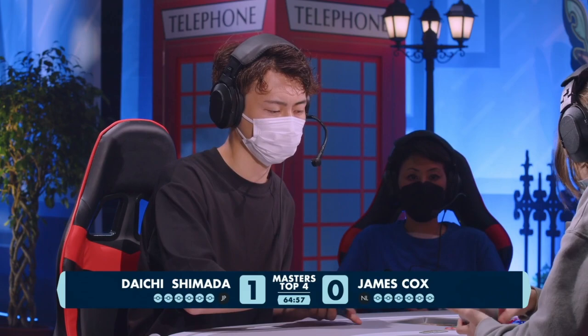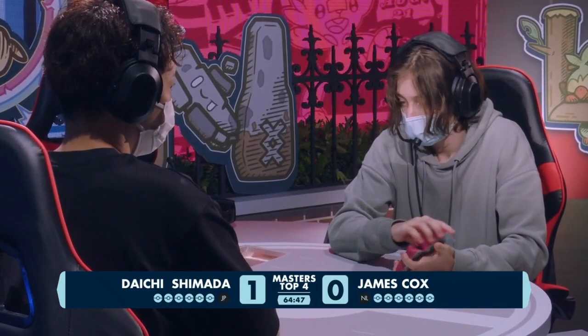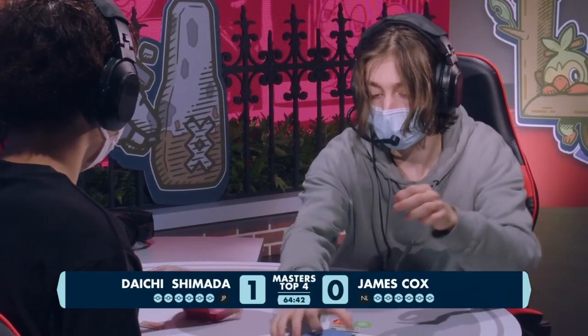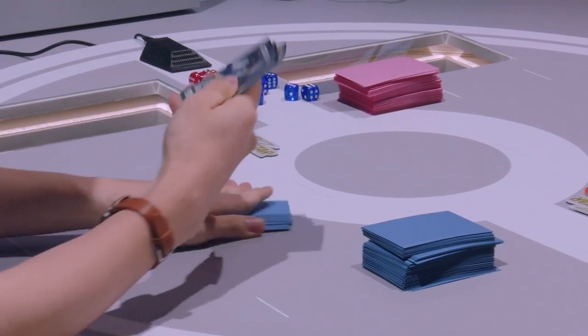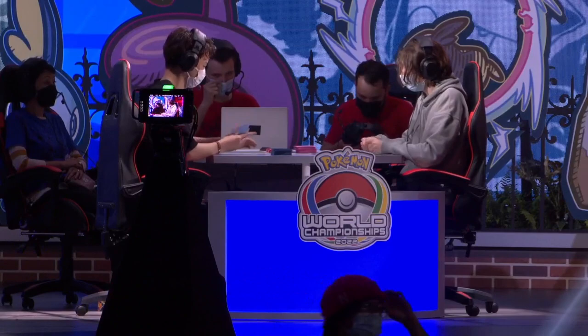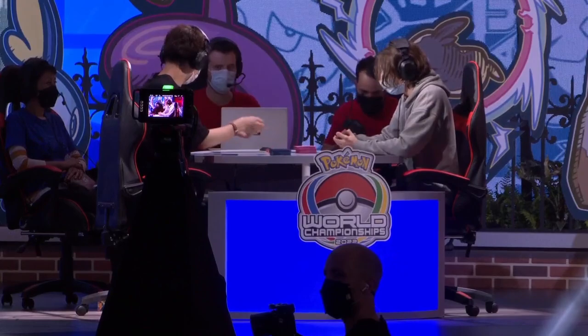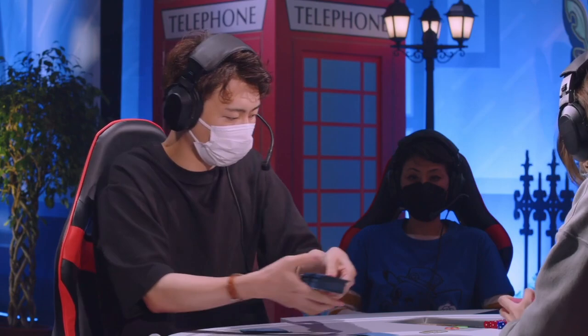Players enjoying advantages are constantly thinking: what are my opponent's outs, what can they do to come back? They're routing out those options preemptively, shutting down all possibilities. If Daichi leaves open a window or some combination for James to take advantage of, the game could really explode. As we head into the second game, we've got a mulligan from James, so that's one more card for Daichi. A big advantage to James going first will be getting some abilities into play, utilizing Shady Dealings on the Drizzile at minimum.